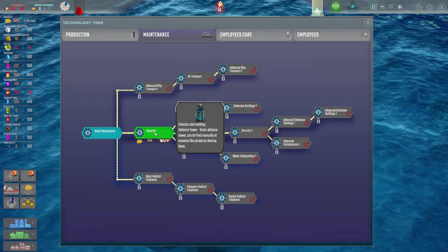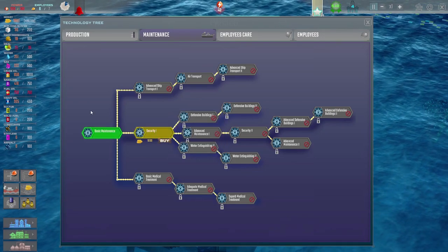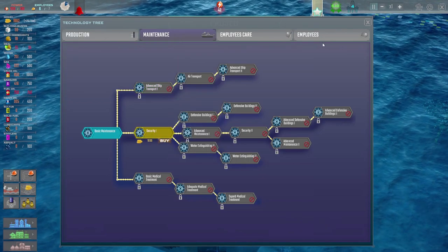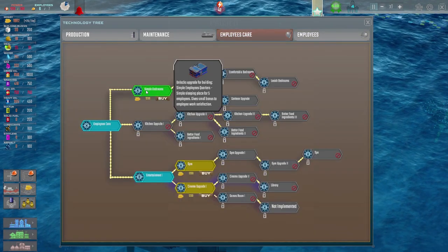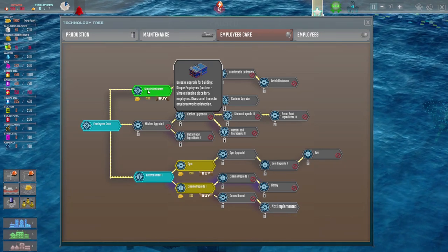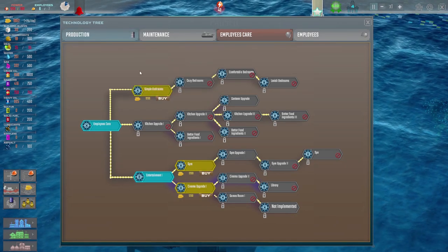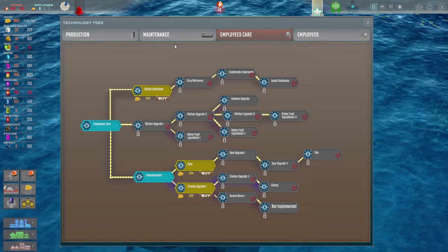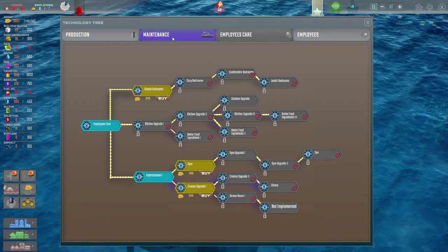Basic defence tower can be fired manually at enemies like pirates to destroy them. Can we just do that anyway? We're going to get 1,751 tomorrow. We are going to need some more employees. Simple bedrooms - unlocks an upgrade for the building. A simple sleeping place for five employees gives a small bonus to employee work satisfaction. It's very expensive, but it does mean we can get more workers here, which I think is what we're going to need. Oh, we're out of power.